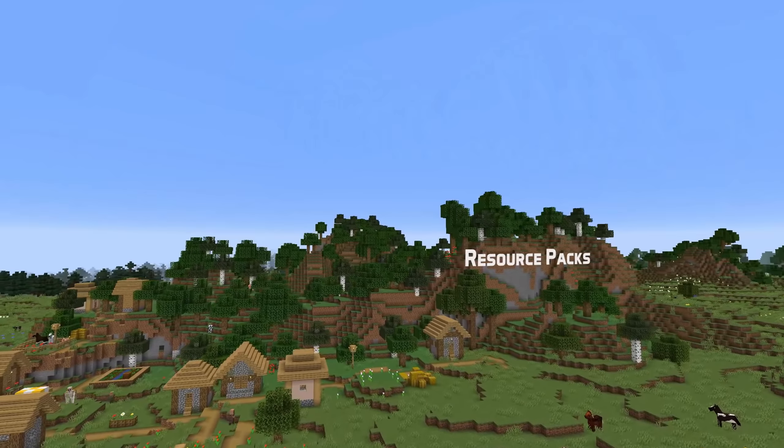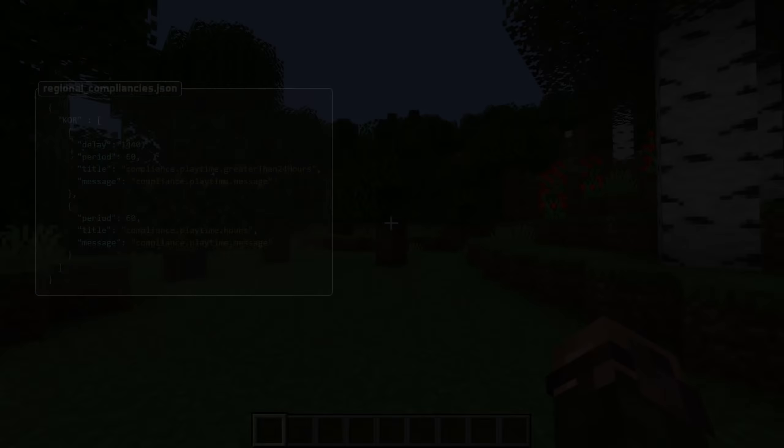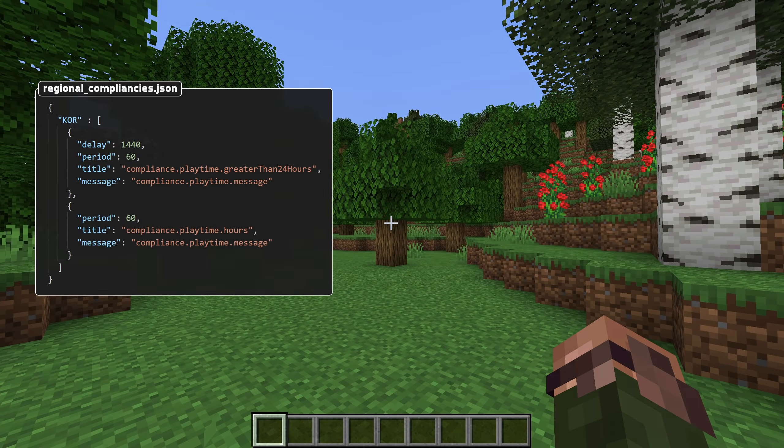A new file has also been added to resources. It's called regional_compliances.json and contains information about the hourly popups displayed in South Korea. The top level of the file is a map of locales to lists of events.